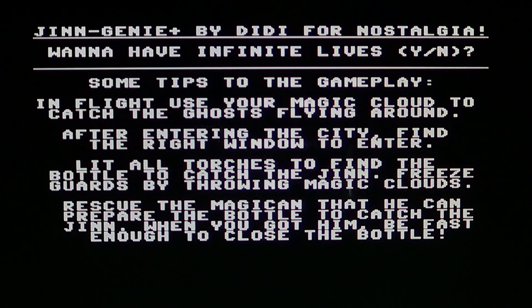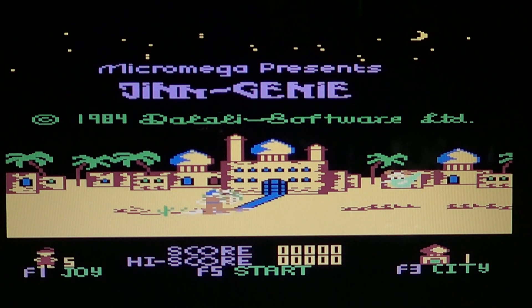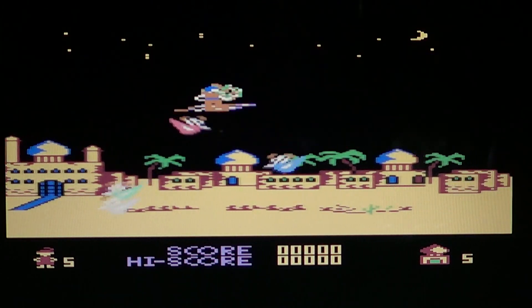It's basically a little game set in a Middle East type area — you can think of maybe Baghdad in Iraq or something like that. You are controlling this little guy on a flying carpet, a magic flying carpet. The game has multiple levels, and the first level starts here.